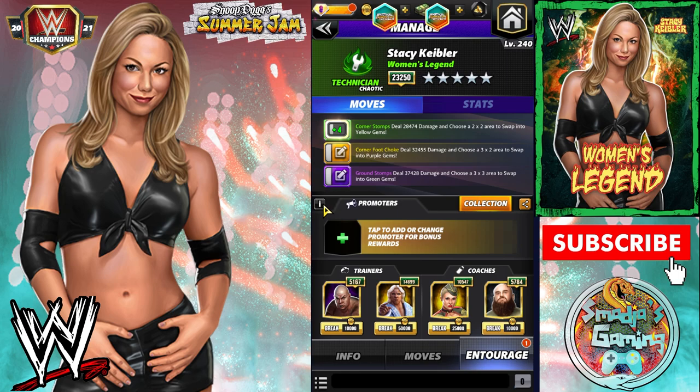For the entourage on that build: George the Animal Steel, the green Ampi trainer — any color gems do 20% more damage. Coach Lacy Evans — purple and green gems do 20% more damage. And the Striker Express — yellow gems do 10% more damage.